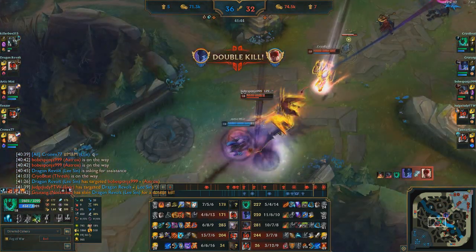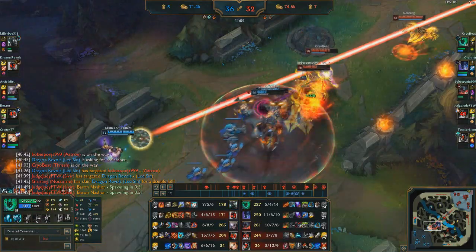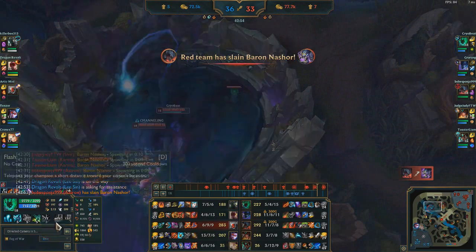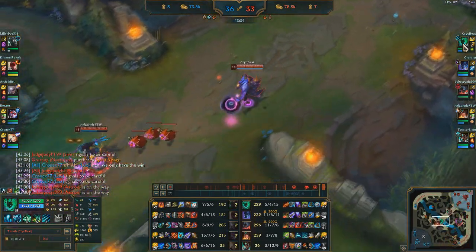Vayne gets killed by Nocturne, who also finishes off Lee. We try to chase Diana — there's enough Aatrox knock-ups to let me keep her CC'd with Flay and she dies. From here we're able to get the inhibitor again. I recall and grab a couple more items — Glacial Shard going into Frozen Heart, which has great CDR of course — amazing on Fresh. The on-hit build doesn't have much space for CDR, so Frozen Heart and Spirit Visage are very welcome.